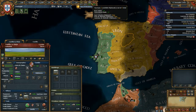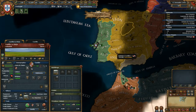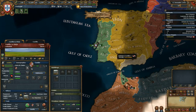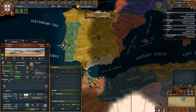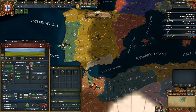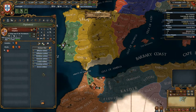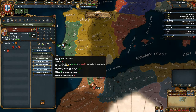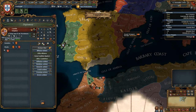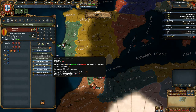Next are diplomats. We have three of three, meaning none are assigned to anything. We can use diplomats to fabricate claims so we can go to war with countries we want to. We can use them to form alliances, improve relations, and use them as spies. When you click on a country's diplomacy tab, the alliance option will show a green checkmark if you can get an alliance. If I click on Aragon it shows a red X, meaning I would not get an alliance — my positive factors would need to be at least 81 to offset the negative 80.